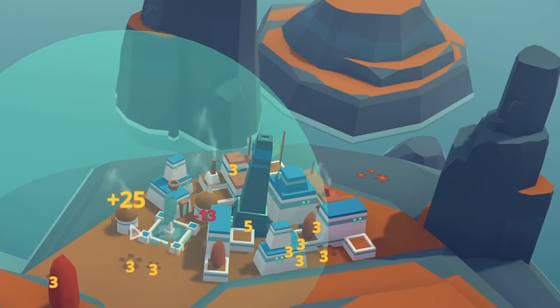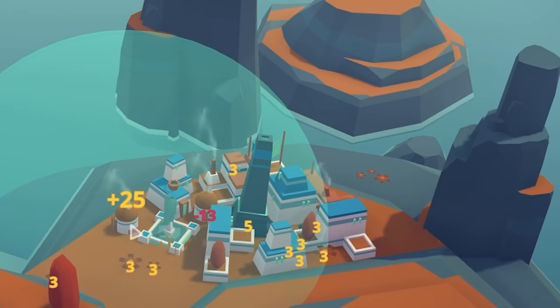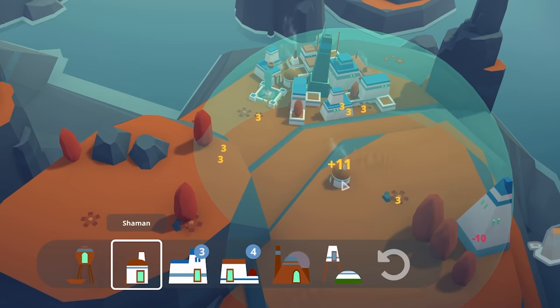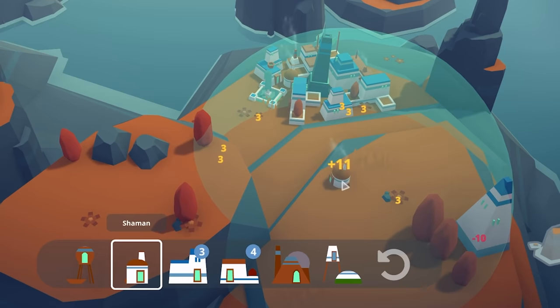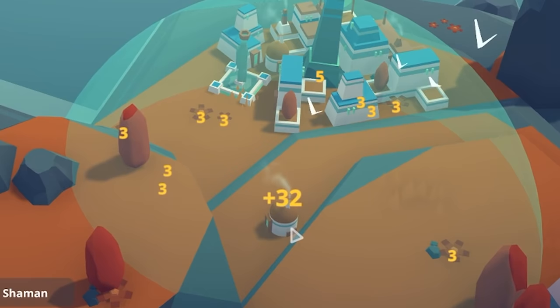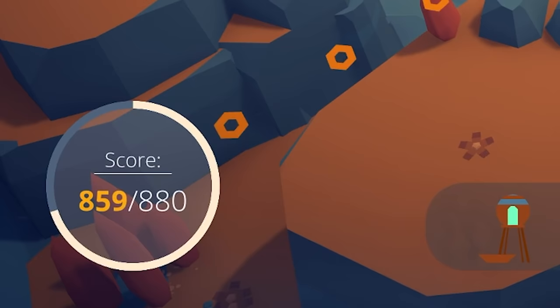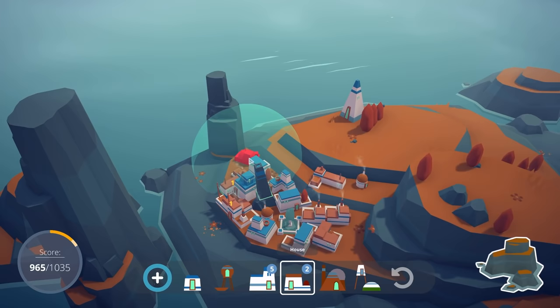We've got a shaman — we know these are good. We can get 25 in a lot of places, or 29 there because it's out of range of the other shaman. I've found the right radius — 35 points there. Bang in. We are absolutely creaming it. We've also unlocked another island, so that's a good little backup.